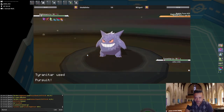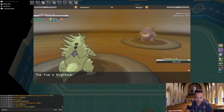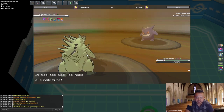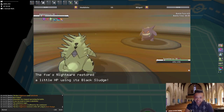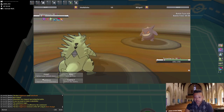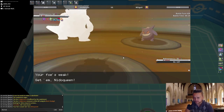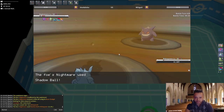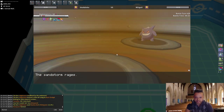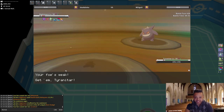I'm just gonna click Pursuit. He gets Cursed Body off and tries to Substitute. I'm Choice Scarfed however, so I cannot click Pursuit anymore, so I go Nidoqueen. Struggle still hits Ghost-types and would kill him — he goes for Shadow Ball instead. He thought Struggle wouldn't hit him, but Struggle would have killed him. Back into Tyranitar — I need to Pursuit this because I have literally no switch for Gengar now. We knock it out.